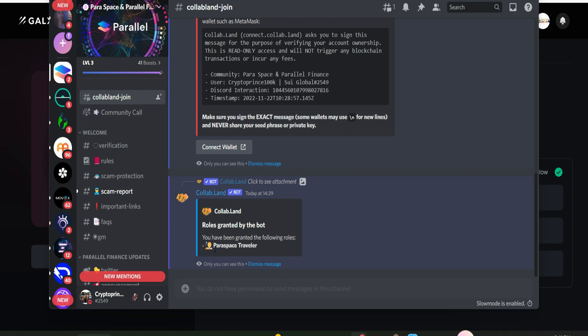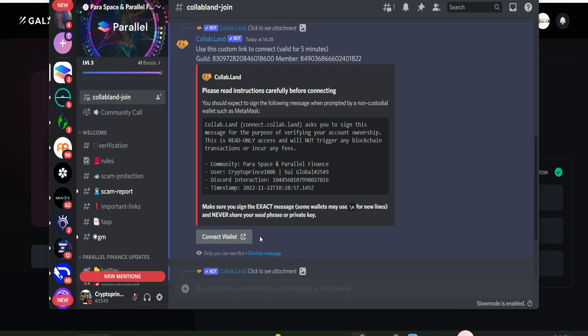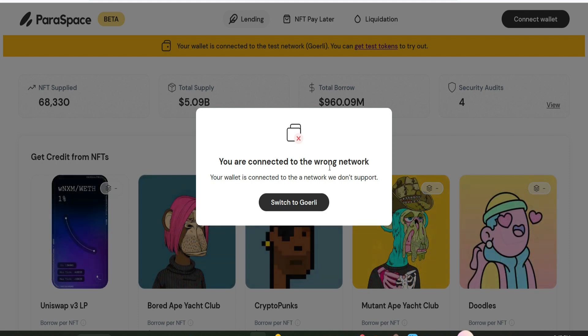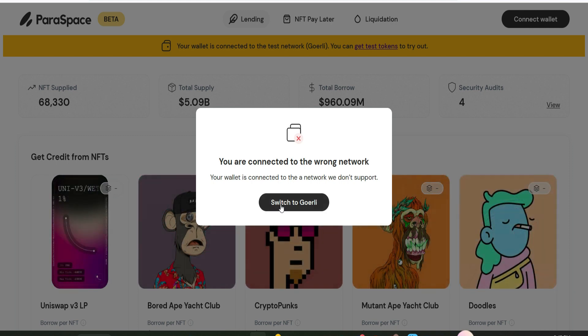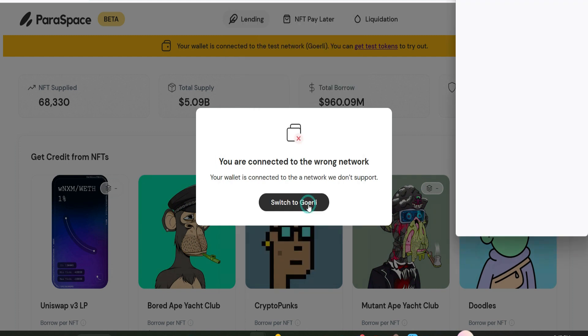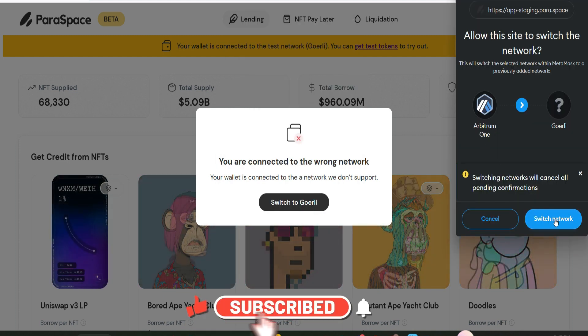This is the same thing you'll do to get the second role. After getting the ParaSpace Explorer NFT, come back here, click 'Let's Go', get the link, connect your wallet again, and you'll get the second role. Now we're on the ParaSpace NFT platform — it says to switch over to the Goerli network, which is on testnet. I'll click 'Switch to Goerli'.